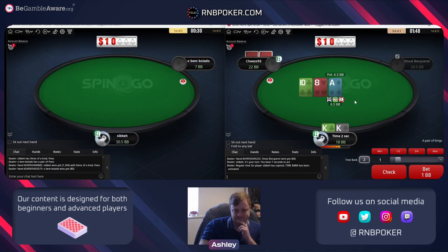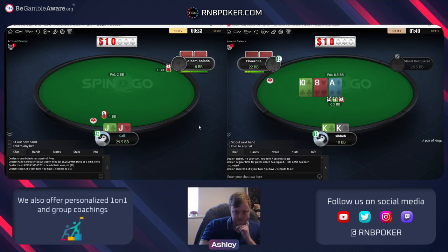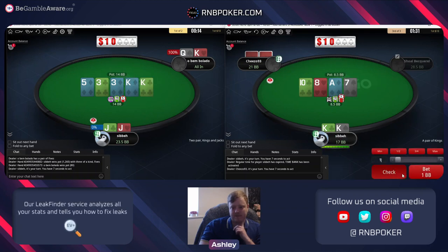Pocket kings - we can bet small or check. I'll start with a check. Our hand needs no protection - if he's got a hand like jack three of clubs he's almost got zero equity. If he's got an ace, we've almost got zero equity. So if you want to check range, kings is like a premium hand to check. We'll just see if he wants to spaz off at all.